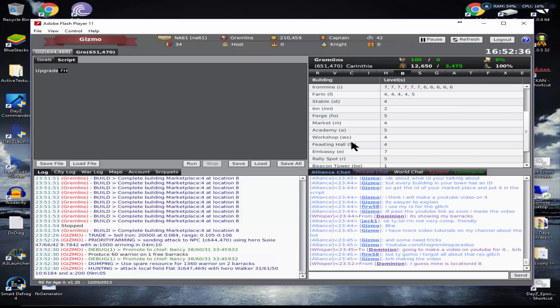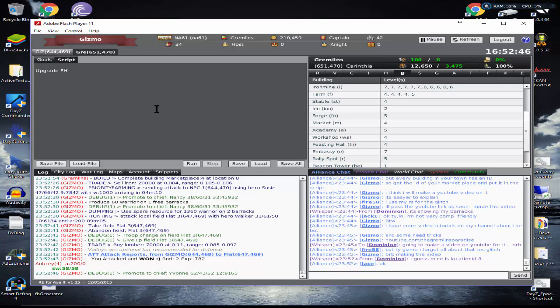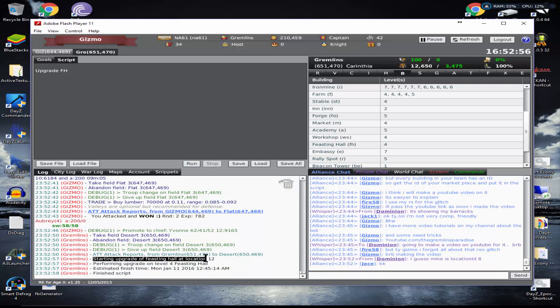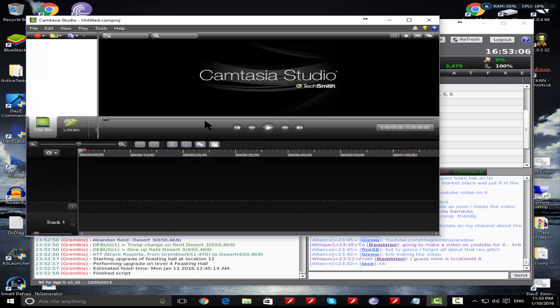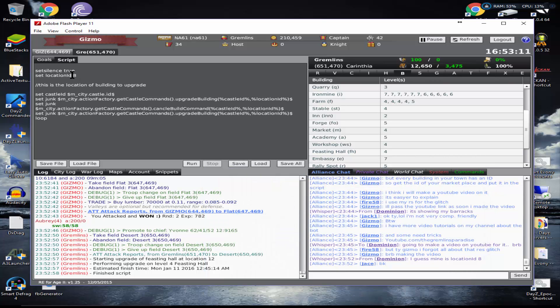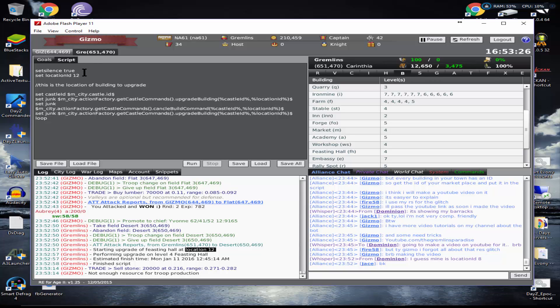So 'FH' is the feasting hall shortcut. Let's hit run for a moment — now you can see my bot starts upgrading my feasting hall at location 12. So if we want to use the script, let's take that script and paste it in here. You can see there is a location ID set to 8 — that's my market. If I now want to upgrade my feasting hall, I'd put location 12, because we can see here it's at location 12.